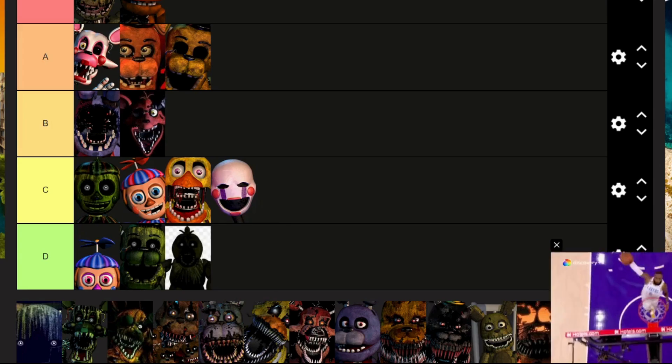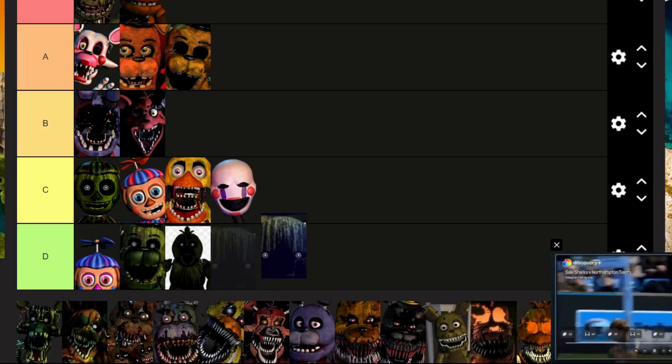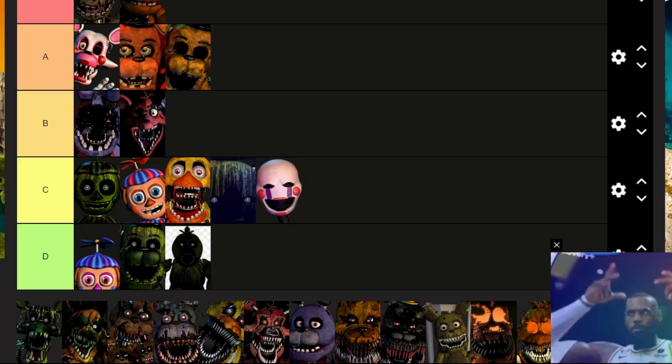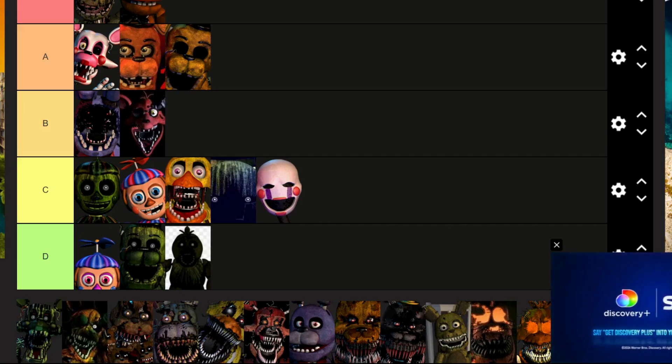Phantom Chica, you go in D. Phantom Puppet — one of the cooler phantoms so I'm gonna slot you in C. Phantom Mangle.